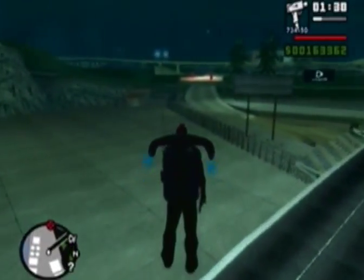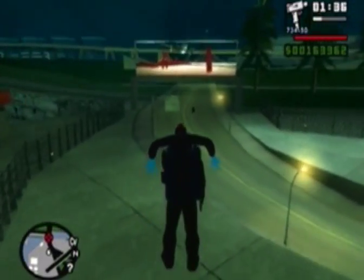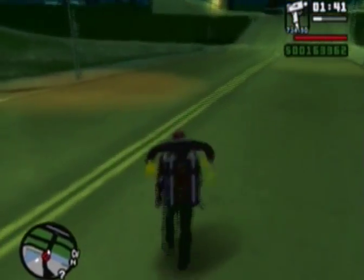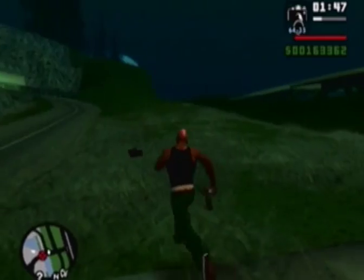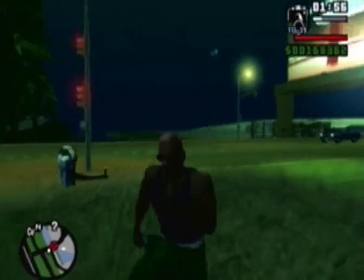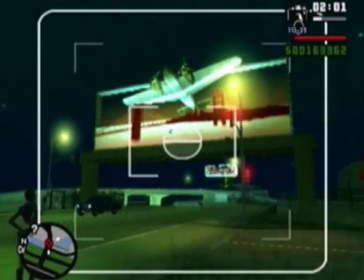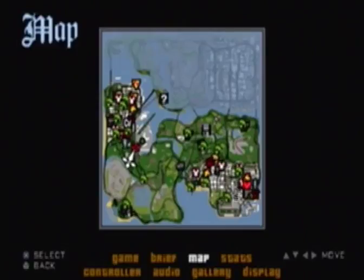Over here at Easter Bay Airport, go to this little sign where it has a picture of an airplane going over the bridge in San Fierro. There's a camera here as well. You can find two cameras here at Easter Bay Airport, or at the Burger Shot and Dorothy next to the gym. The sign underneath the billboard is the icon. That's snapshot number two.